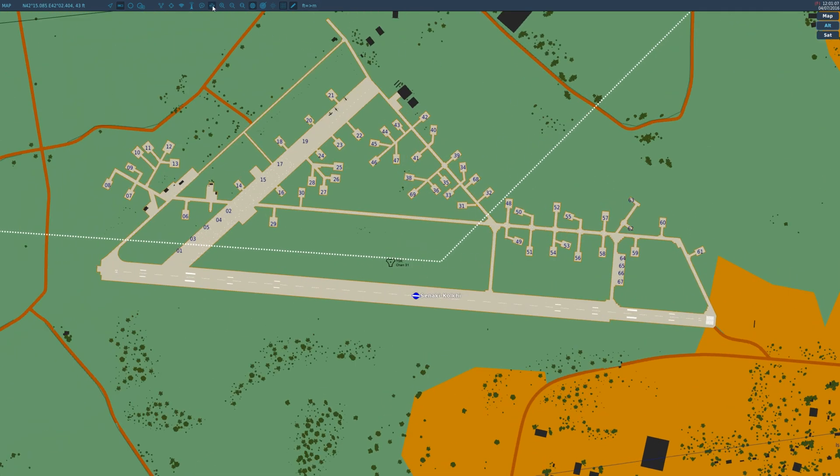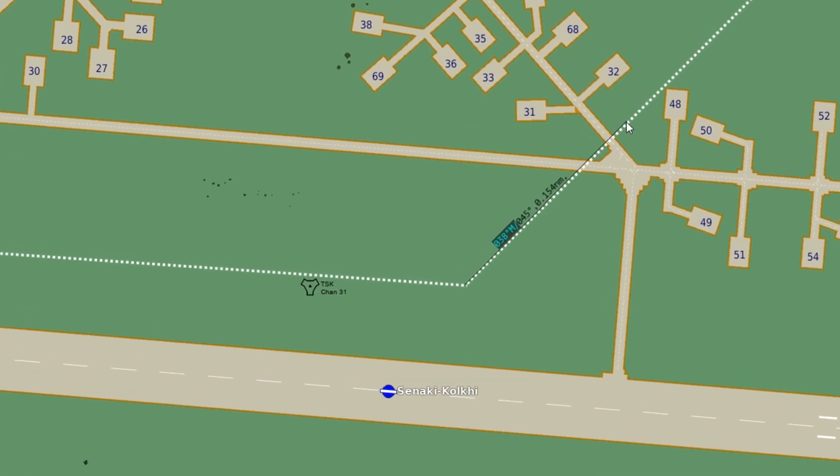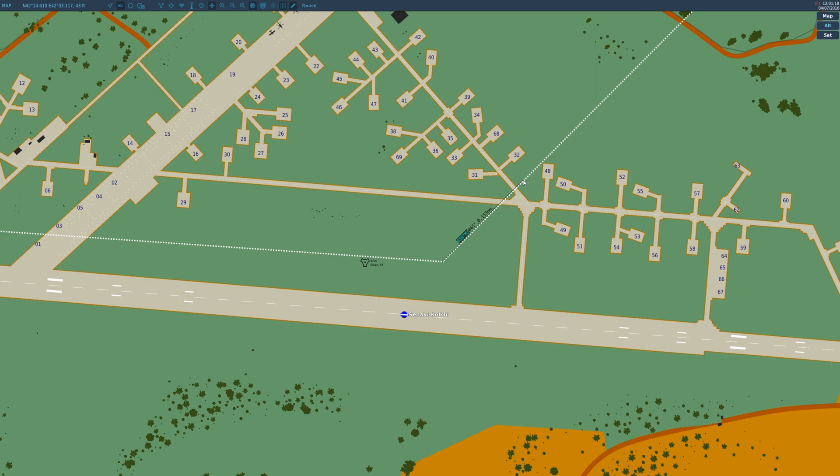You're going to grab your ruler, right-click at the apex, and drag it. It's going to be 045 degrees. I'll zoom in real quick so you guys can actually see what that looks like — 045 degrees.